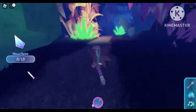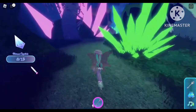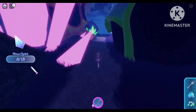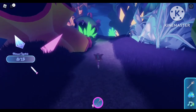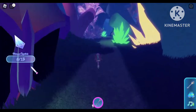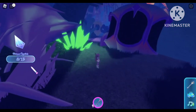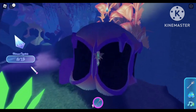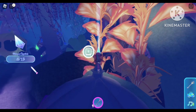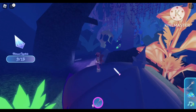Follow this path past all these crystals and you will see a yellow house — pass that and go straight. You'll see all these houses, a green crystal, and some plants. Now you'll see a purple house and you will see another crystal on top of that — and we have collected our ninth crystal.